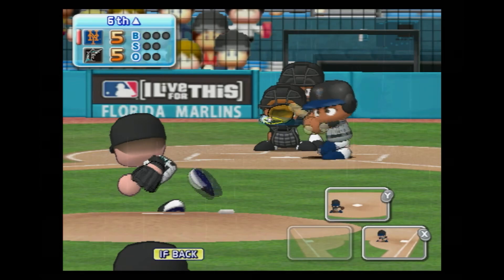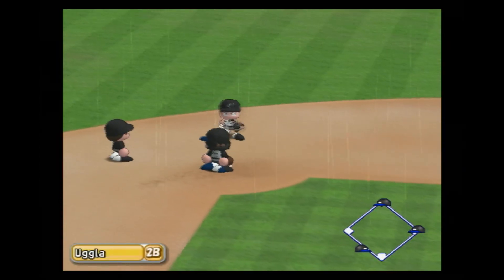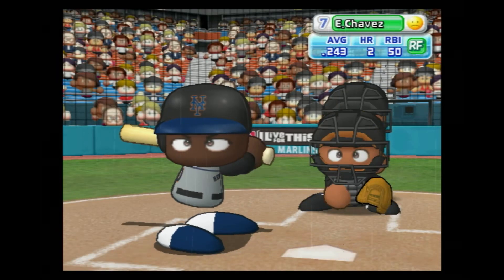Our next batter, Moises Alou. Line drive up the middle between second and shortstop, hit to center field. The second base runner tries home during this throw — safe. The Mets have taken a one-run lead.